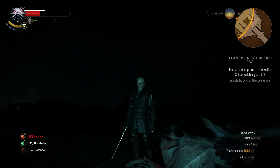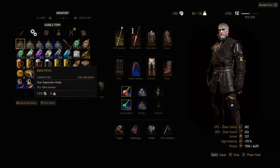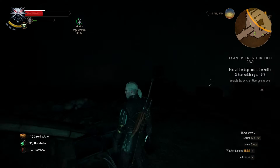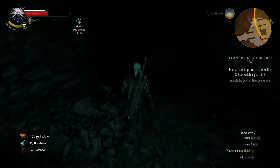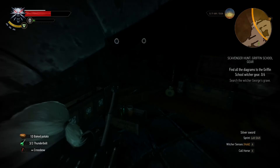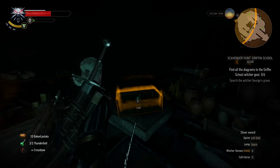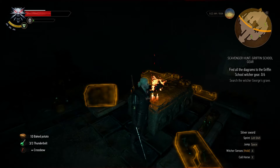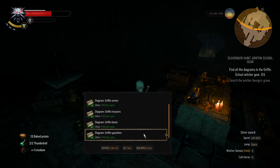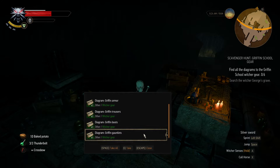We didn't burn the body — hopefully it won't come back alive. Helping ourselves to a baked potato. Found some Rodinian Herbal, Kedrwen Stout, water, Nilfgaard Lemon, Dwarven Spirit, and olive oil in the area. Now for what we actually came here for. Let's ignite this chest and see what's inside: Witcher George's journal and diagrams for Griffin armor, Griffin trousers, Griffin boots, and Griffin gauntlets — four of the six diagrams found!